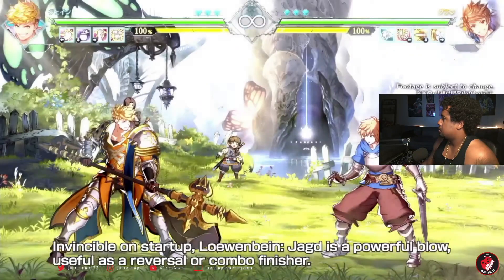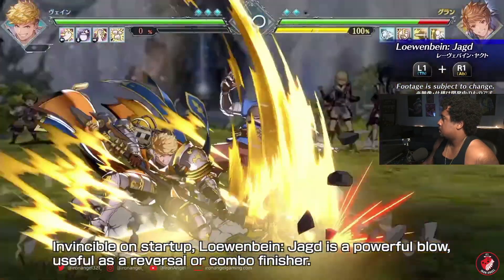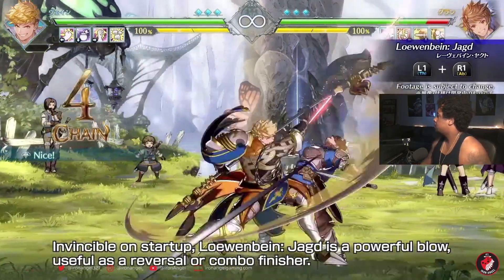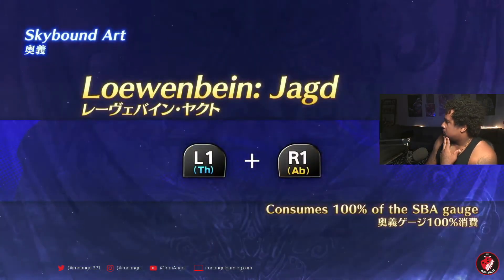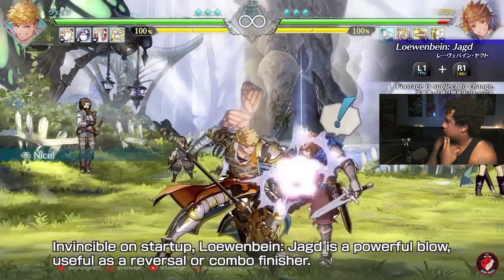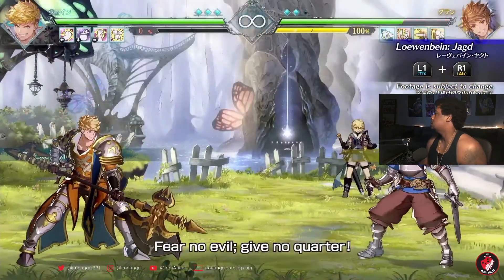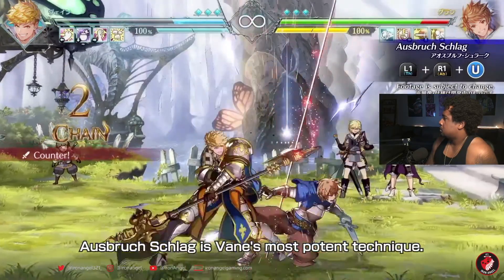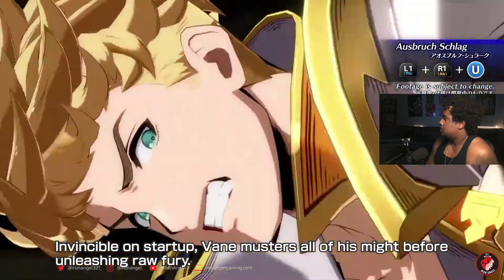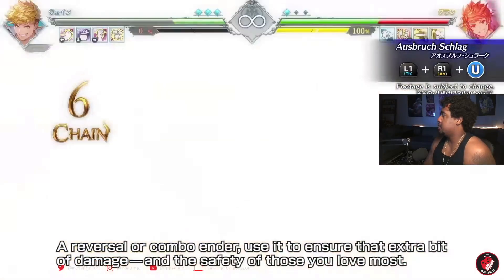Lovenbein Yacht — invincible on startup, it's a powerful blow useful as a reversal or combo finisher. Give no quarter. Lovenbein's most potent technique — invincible on startup, Vane musters all of his might before unleashing raw fury. I like how this character is set up. Every DLC character has been really good — Vane is brave, and the DLC characters have been a lot of fun.